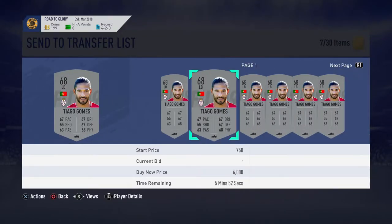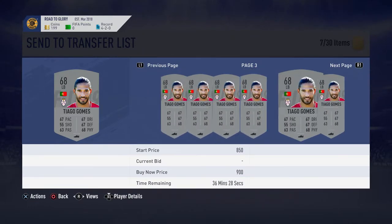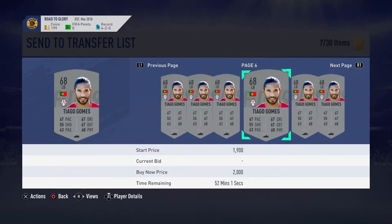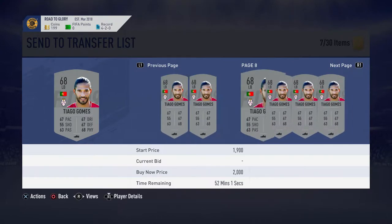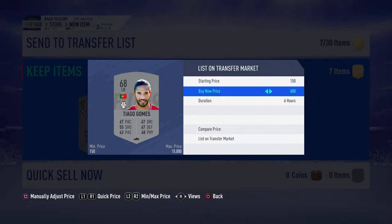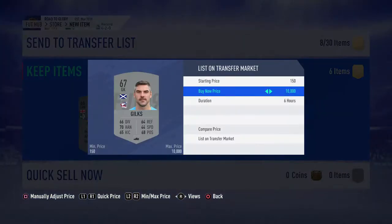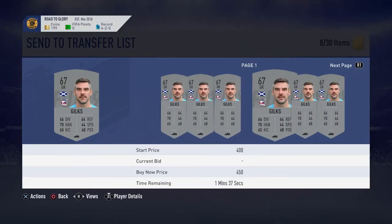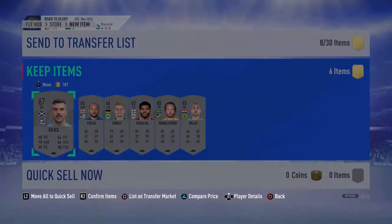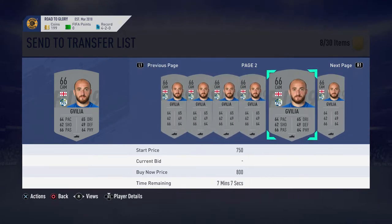Oh, this could be a decent player — 850 is the cheapest, around 750 to 900 coins. This could be a great pack pull! I'm going to put mine up for 650 and undercut, then start at 500. That's a great little pull from that pack. Does this guy sell for anything? Around 250 to 450 — doesn't look like it.